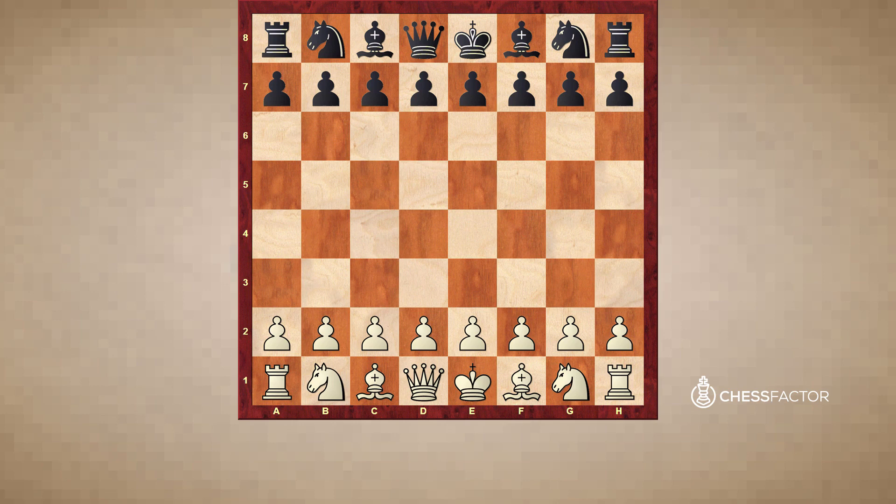Number two: develop your pieces as quickly as possible. Don't get carried away making pawn moves all the time, because it's important that you get your more powerful pieces involved in the game. The last three points tie into this — in general, develop your kingside before your queenside, your knights before your bishops, and castle early. We'll go through some brief examples detailing what all of that means.